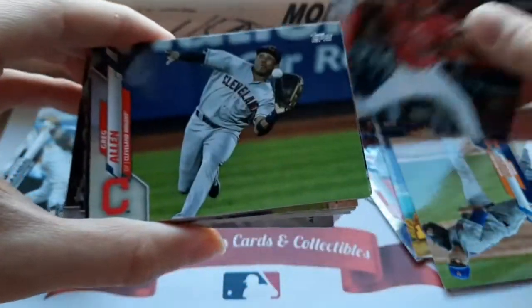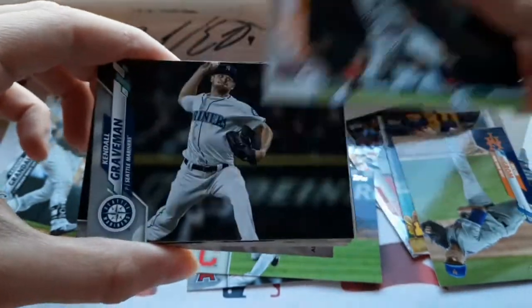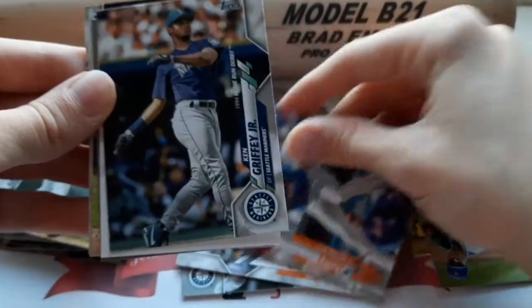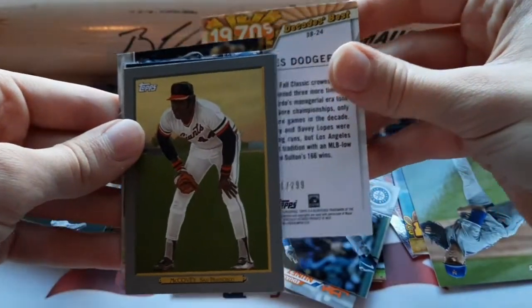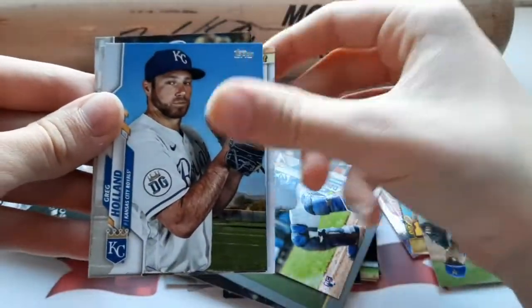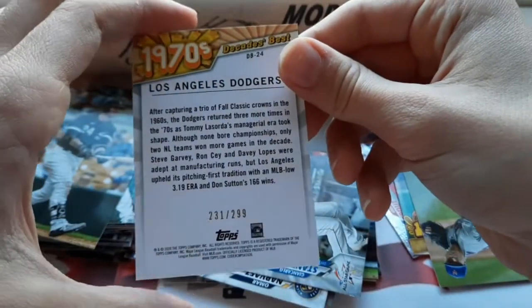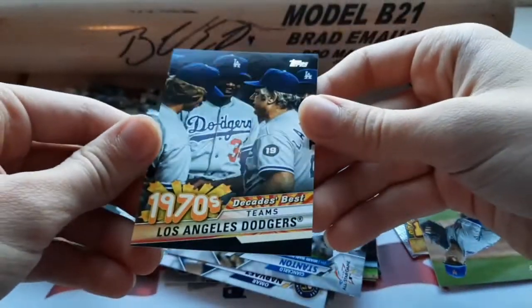We got a Kenan Middleton, Greg Allen, a nice All-Star Game Pete Alonso, Kendall Graveman, Hal Halper Perkins Jr. All-Star Game, CJ Cron with the Tigers, Andy Burns Rookie, Eduardo Nunez, another Ken Griffey. Ooh, we got a numbered card here, so we'll put that to the back. Gonna be a Decades Best. Willie McCovey Turkey Red, Nick Dini, Greg Holland, Mariano Rivera All-Star Game, Omar Narvaez, and Giancarlo Stanton 2017. So you have a card here — number 231 out of 299, 1970s Decades Best, Los Angeles Dodgers, Black Parallel. Very nice card.